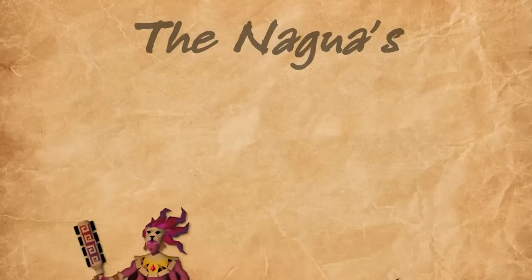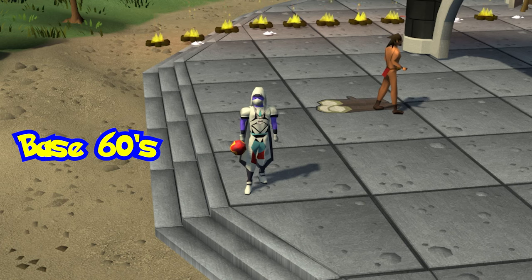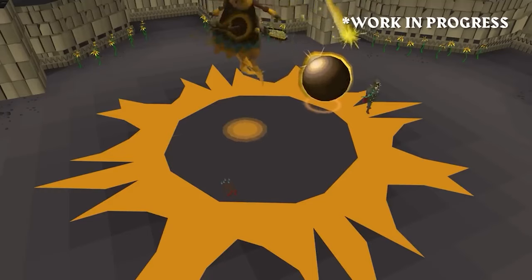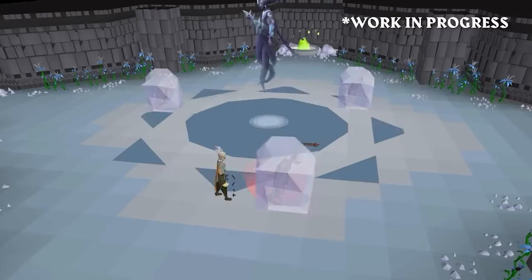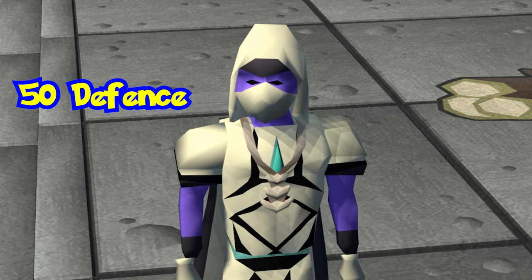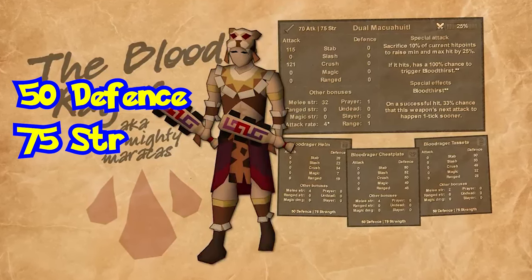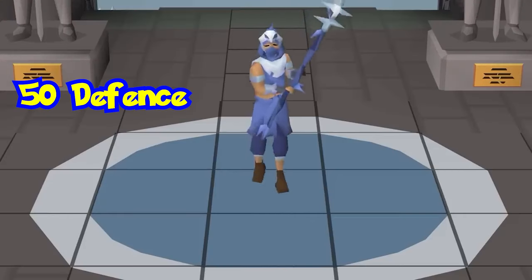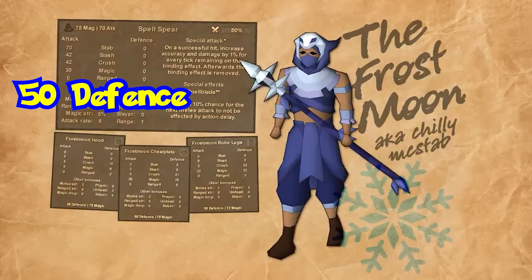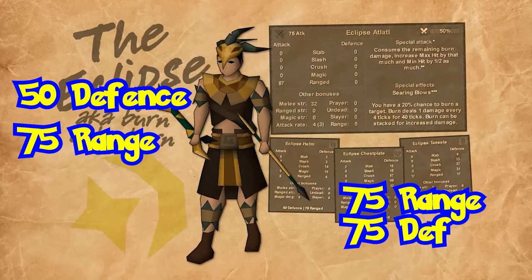Moving on to Perilous Moons, there are no set requirements, but I would guess you are going to need base 60s at least, not only in combat but in skilling methods as well — maybe a combat level of around 75. You will be getting a lot of your resources in the dungeon from your skills to fight the boss. You are going to need 50 Defense for all of the Perilous Moons armor sets. For the Blood Ranger set, you're going to need 75 Strength for the armor, and 70 Attack and 75 Strength for the weapon. For the Frost Moon set, you're going to need 75 Magic for the armor, and 70 Attack and 75 Magic for the weapon. For the Eclipse set, you're going to need 75 Range. Remember, you are going to need a level of 50 Defense for all of that.